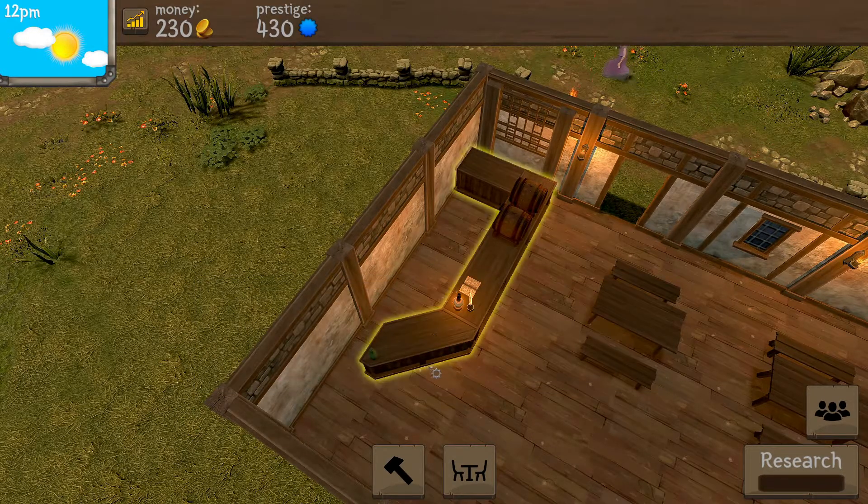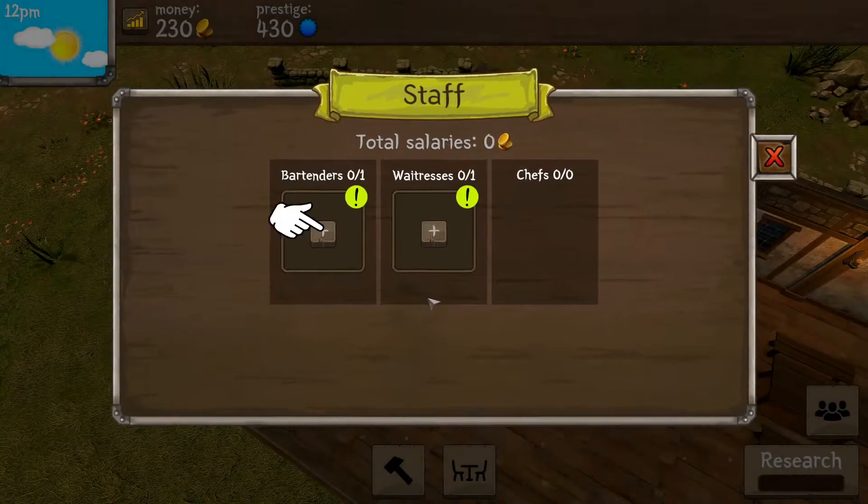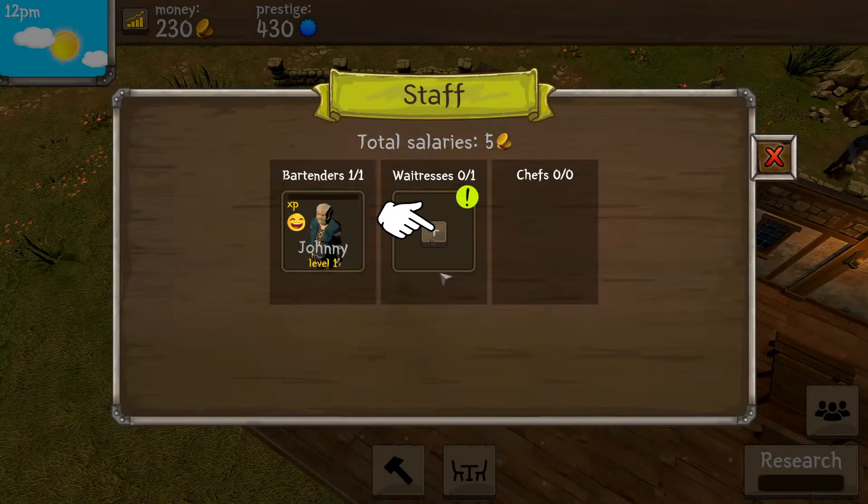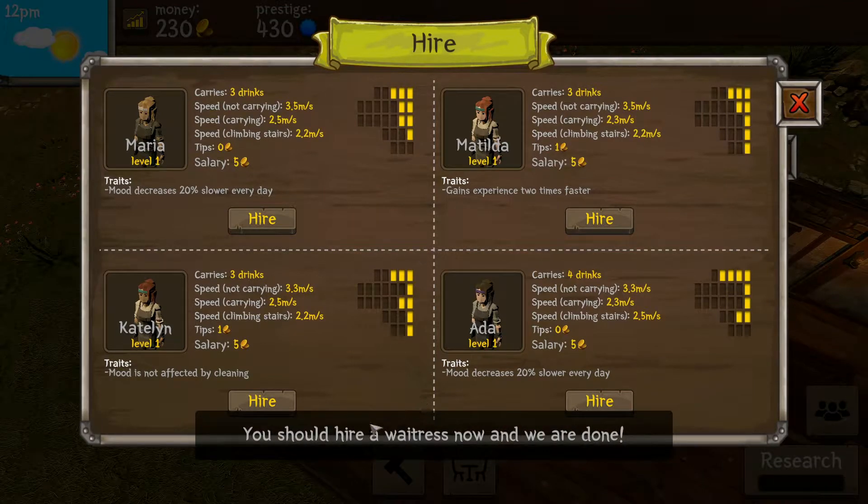Final thing missing is to hire staff. Let's open the staff menu — bartender carries two drinks. Looking at speed carrying — he's got faster speed carrying a little bit. Drink pours 0.9, gains experience two times faster, attracts seven more customers every day. I'm gonna go with this one.